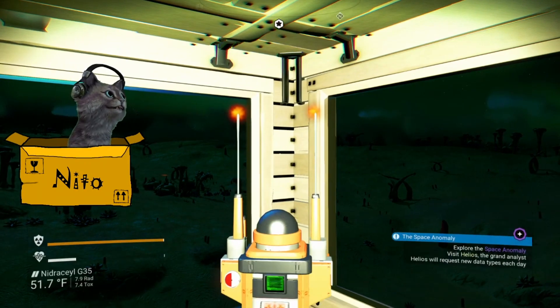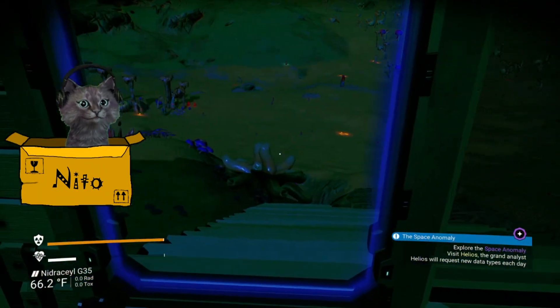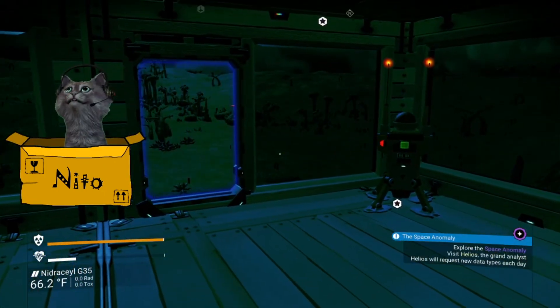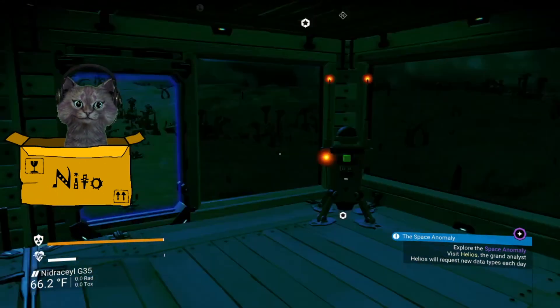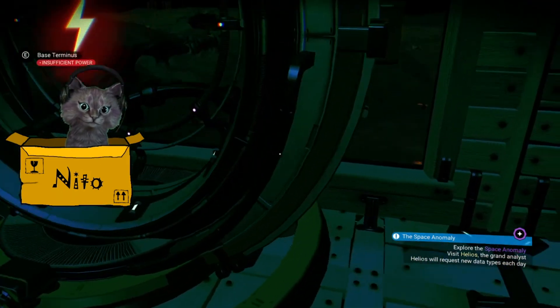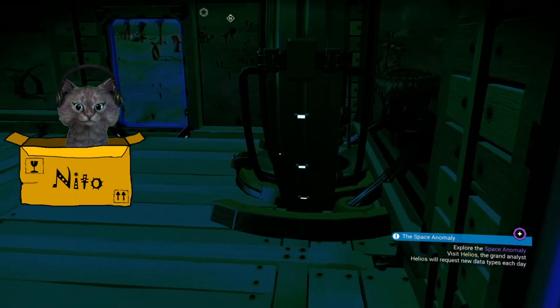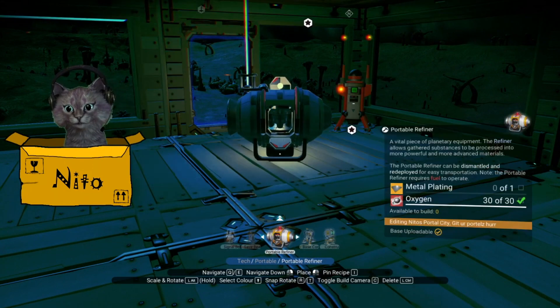We're not in space anymore, now we're here. We need to move things around so we can see. We have a save beacon we can pick up. We could use some solar panels — what is it going to take to build a couple of portable solar panels?